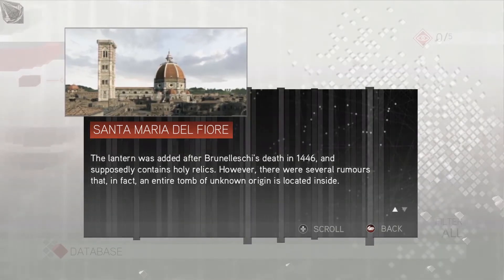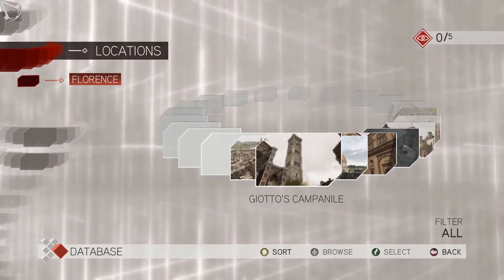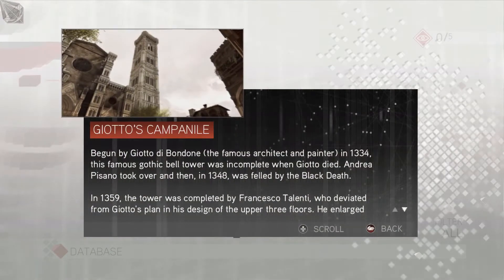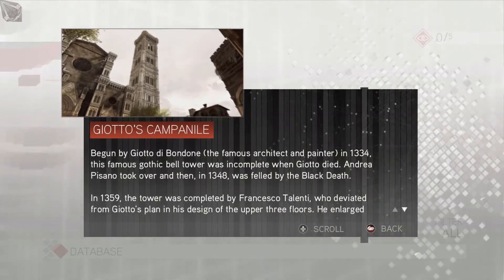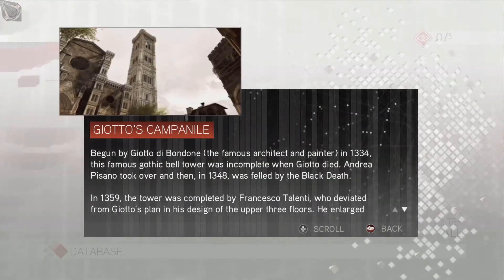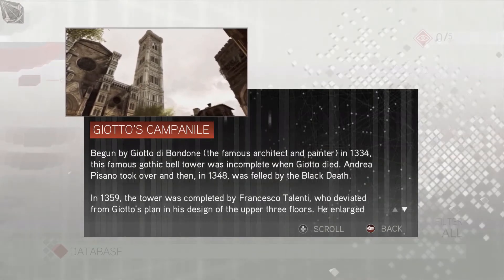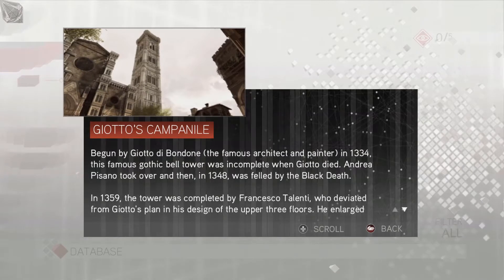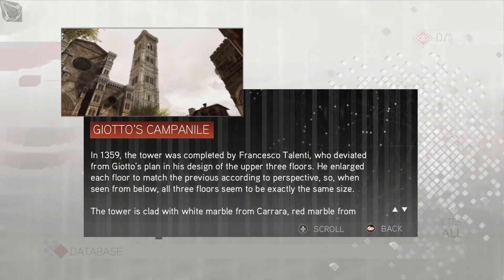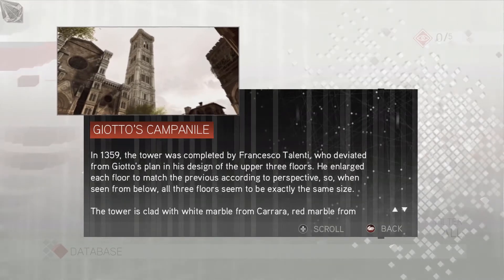I'll read about the tower a little bit. Giotto's Campanile - begun by Giotto di Bondone, the famous architect and painter, in 1334. This famous Gothic bell tower was incomplete when Giotto died. Andrea Pisano took over, and then in 1348 was felled by the Black Death. In 1359, the tower was completed by Francesco Talenti.